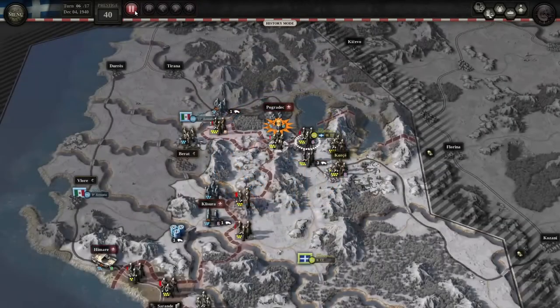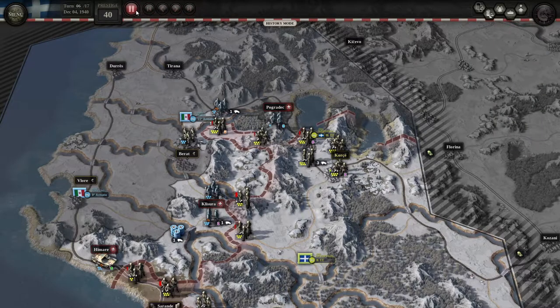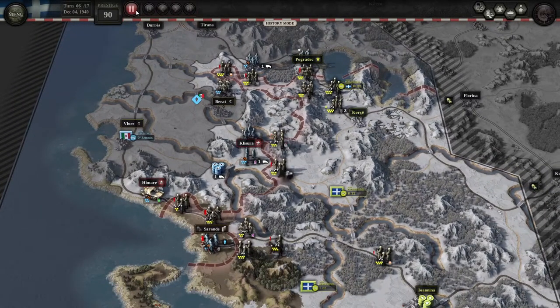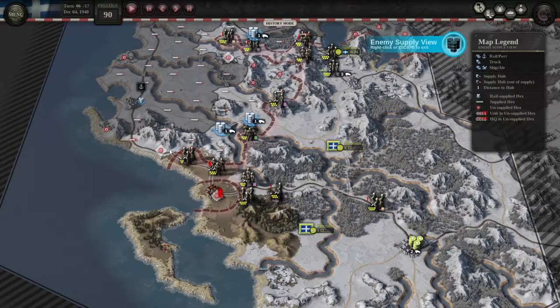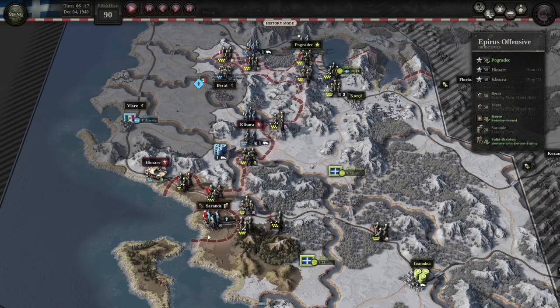We're going by turn 6. At this point we have to take Pokerdag this turn — they don't have a particularly strong unit there so it's not too difficult. If we had more time we could have out-of-supplied them, but we don't so we have to push forward. Sarande is also out of supply right now, which is important. We need to take Sarande next turn, which is going to be easy.